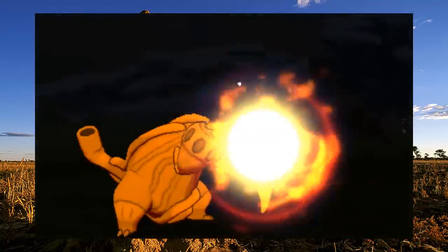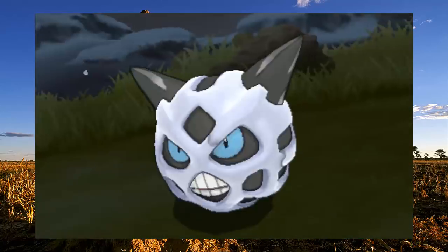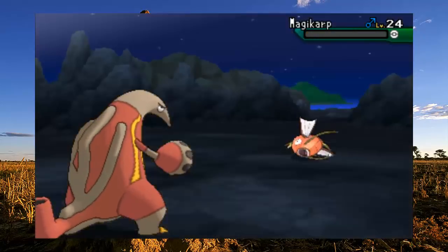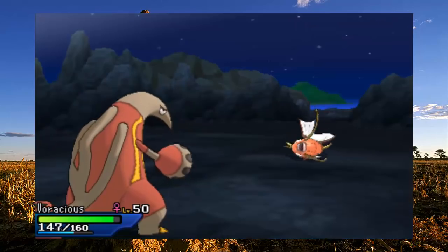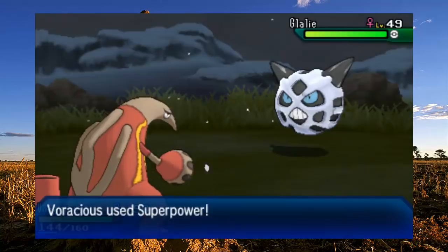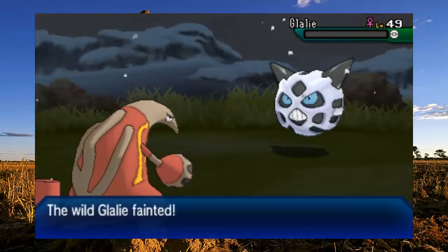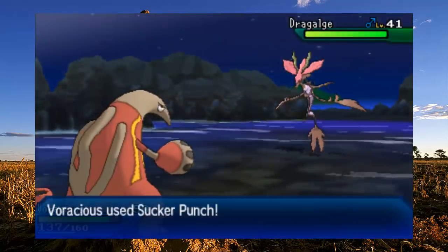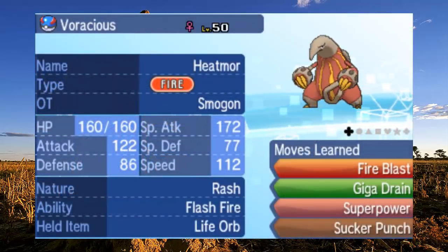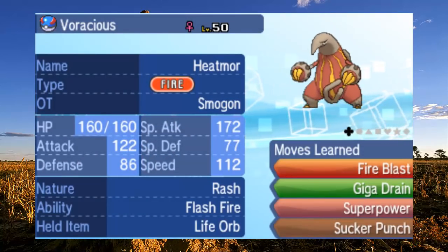Heatmaw actually has a pretty great offensive move pool. It gets strong Fire-type attacks and it gets Giga Drain as a really nice coverage move. It also gets things like Focus Blast, making it a very strong special attacker, which is generally how it was used because its Special Attack is slightly higher and Fire Blast was a very good STAB for it. But it does have some good physical moves as well — things like Knock Off, Superpower to hit Rock-types, and also Sucker Punch, which you can use as priority to catch some faster things off guard. So a mixed wall-breaker set or a special attacker was really how it was used previously.